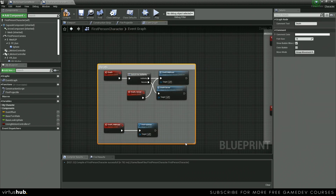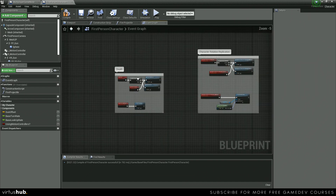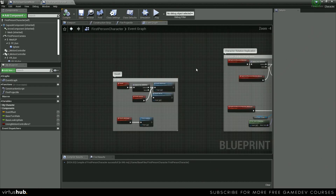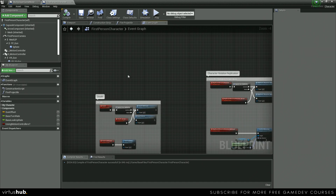We're not going to test the death replication just yet — we're going to wait until we do the damage replication, because it takes quite a bit of time to host a server and join just to show one thing. So we're going to move on to damage replication, which will then let us test everything together.